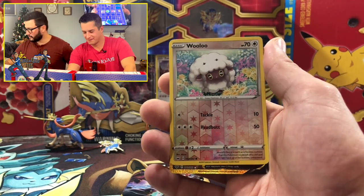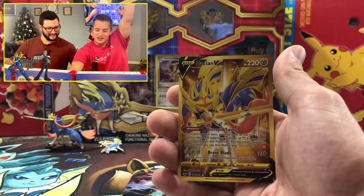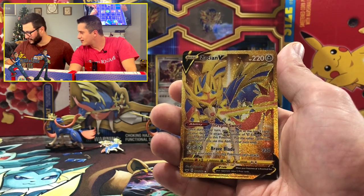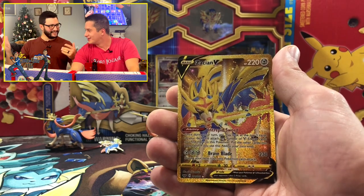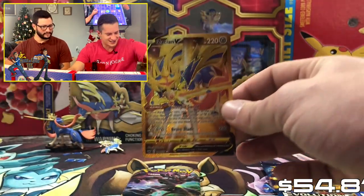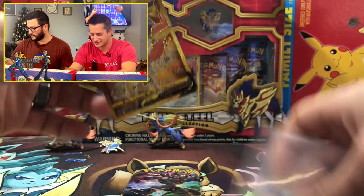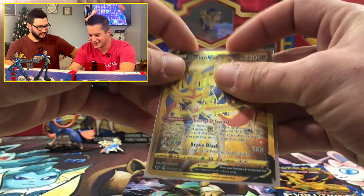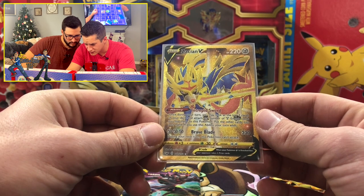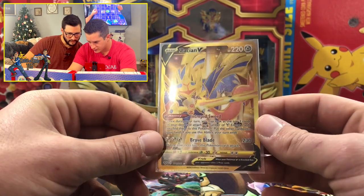Look at this — gold card, Sword and Shield base set! Zacian V! That is the big pull — 53 to 54 dollars and 81 cents! There it is! Let's inspect this card. Centering looks really good — maybe a little thin on the left side but it's up there. Back looks perfect, maybe a little more on the bottom.